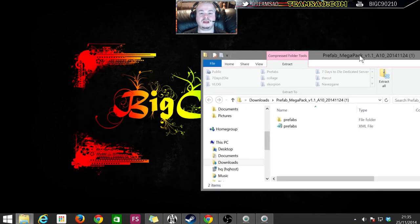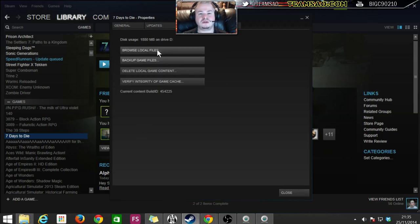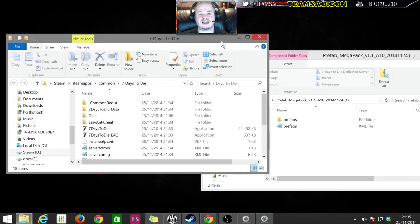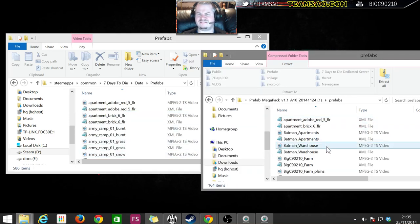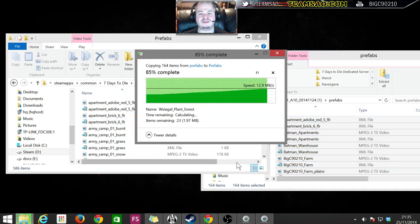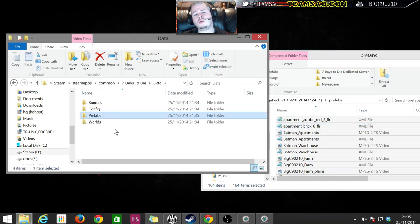This is how easy it is to install. Open up Steam, go to Properties, find where you installed the game, and browse local files. Then go into Data, go into Prefabs, open up this archive, and drag everything into your prefabs folder. If it asks if you want to replace anything, just say yes - it's all good.